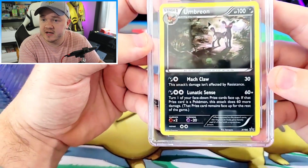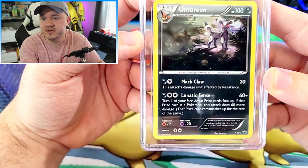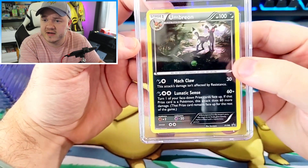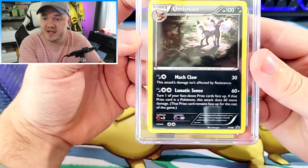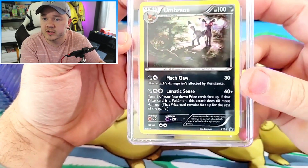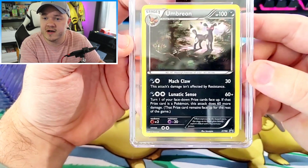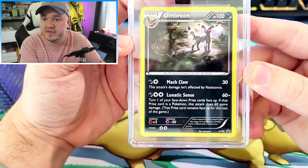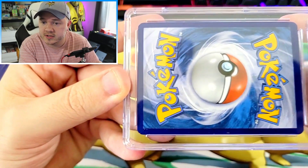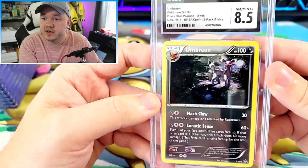Next, another card from that collection that I thought was really cool. This is a Blackstar Promo Umbreon. I have never owned this Umbreon before but it stood out to me. It's Umbreon, it's really cool, my favorite evolution. I like that he's just kind of standing back in the woods - you're happening upon him as you're hiking through the woods at night. Just a really cool artwork. This one got the 8.5. You can see there are some white nicks on each of the corners and the centering is a little off top to bottom.